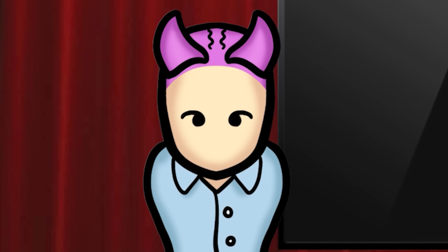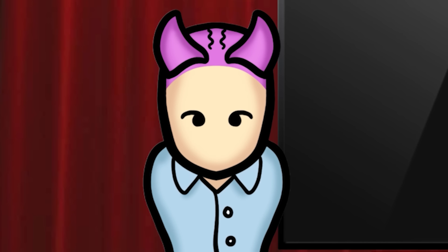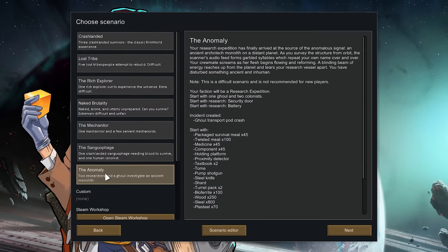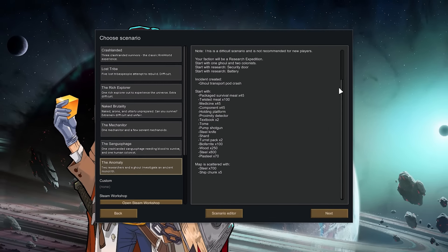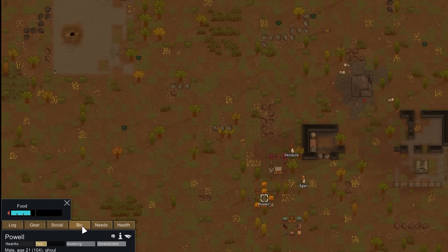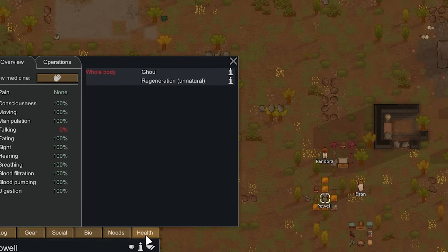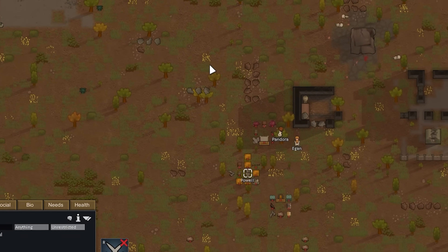So why the name? Well, anomalies are what you're going to be dealing with once you play the game with this DLC. Think of them like SCPs, and that comparison really will become obvious soon enough. If you want to start learning about anomalies and make your pawn's life miserable, do the new Anomaly Start. For a bit of a head start, you begin with one anomaly right from the get-go — a ghoul.